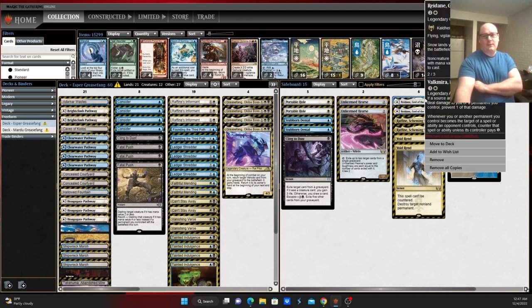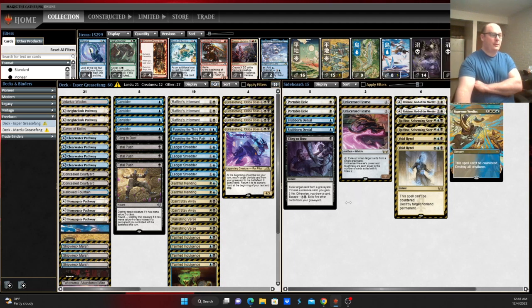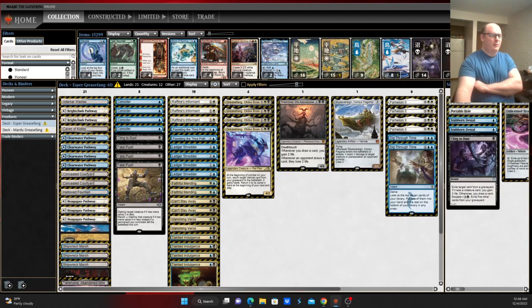Primarily against control, and Thoughtseize against Mono Green can come in disrupting Karn, etc. And can come in against Lotus Field Combo, although this really only hits cards out of Mono Green — it's probably not good in that matchup. And then obviously the Shield can be quite good against Mono Red-esque decks, especially if they happen to be on an older burn strategy.